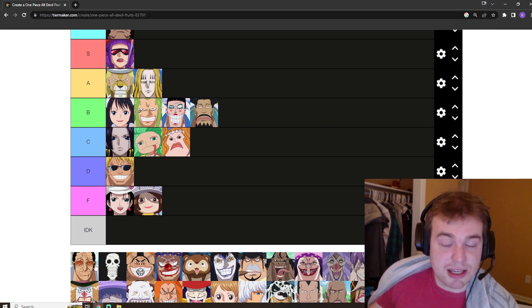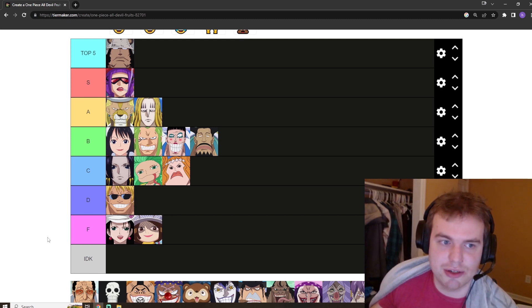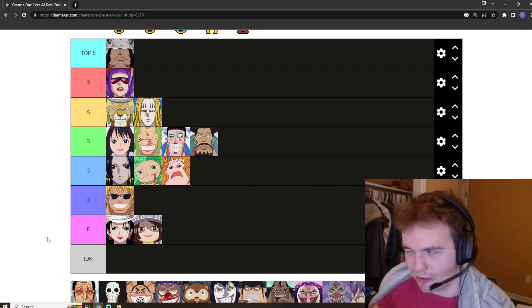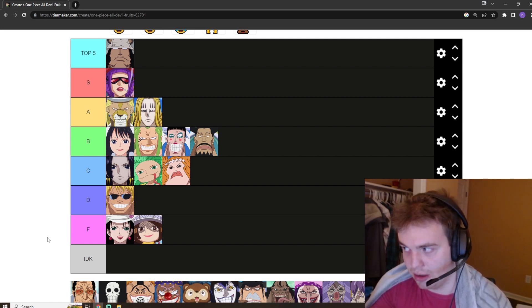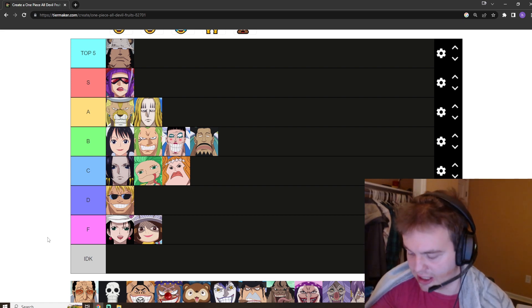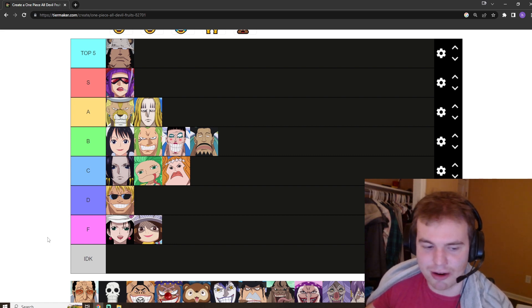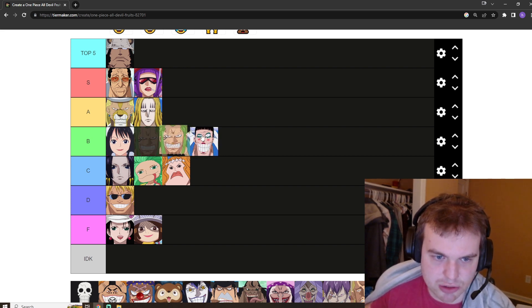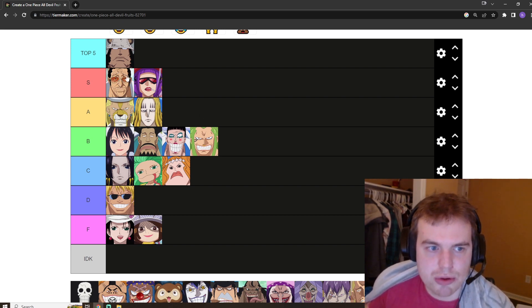The Pika Pika no Mi, the light fruit — as we all know, one of the best Devil Fruits in the series. I'm going to be controversial and say I don't think it's necessarily top five. The fact that he can only move in one direction is a noticeable hindrance and weakness of the fruit. Some of the other Logias might be better. It's obviously S tier, and Kizaru is an obvious S tier. He could be moved up to top five, but I need to do more ranking first.